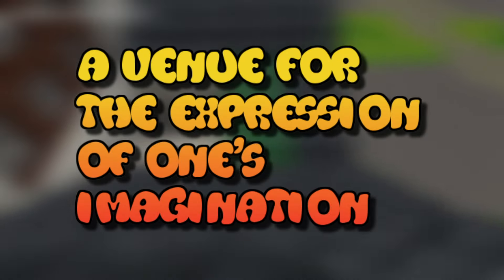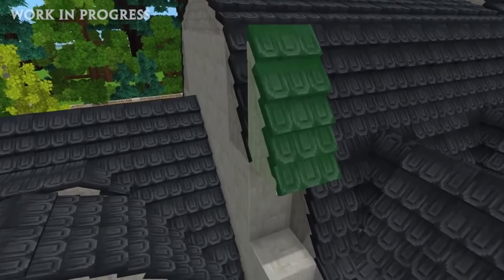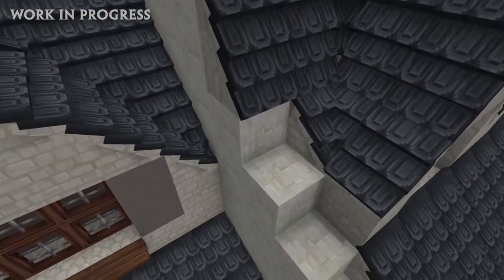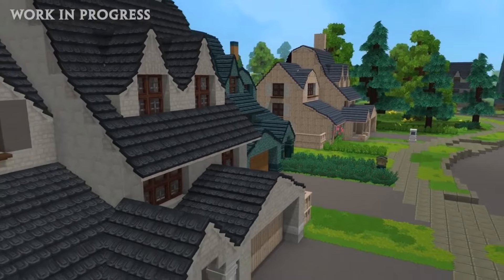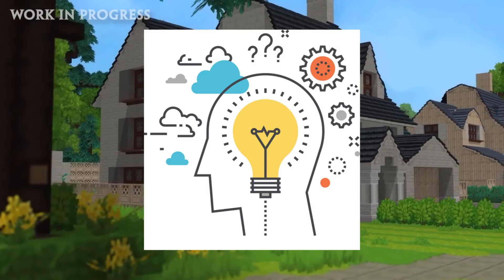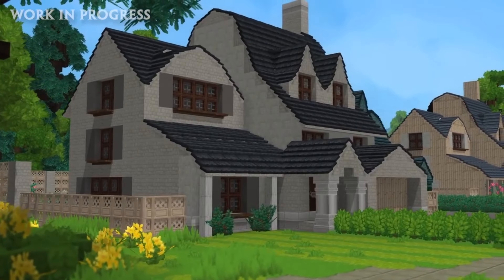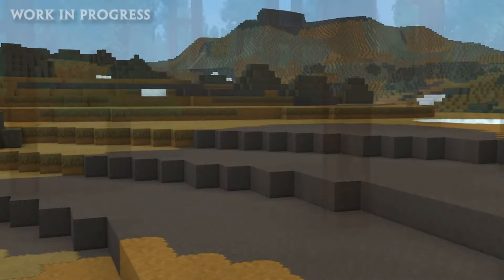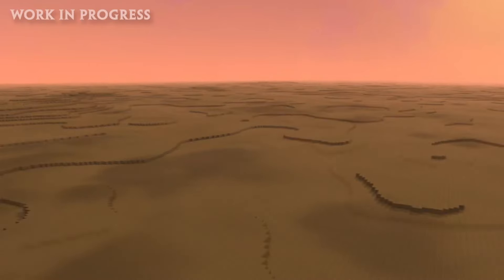Hytale will serve as a venue for the expression of one's imagination. It will allow users to experiment with both real and imagined aspects of their bodies and body gear, allowing for creative expression with both realistic and fantastical elements. Players will be able to channel their creativity and project it in their own unique manner, similar to how they do with their construction abilities.